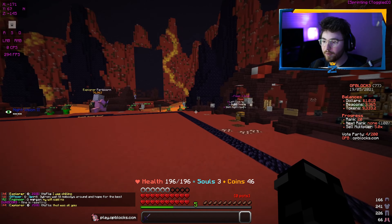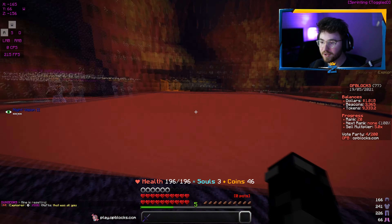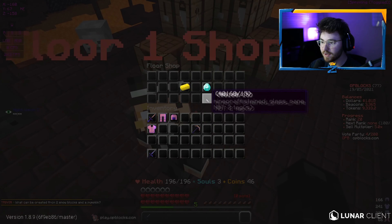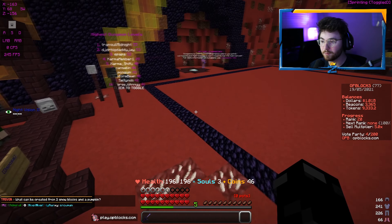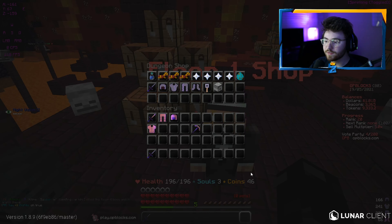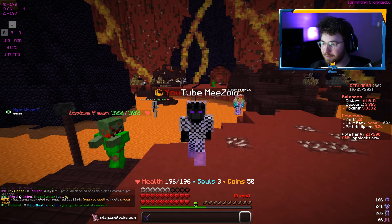The last challenge on floor one is to deal 5000 total accumulated damage to the mutant zombie, which I think is like a boss. I don't know when that spawns, so I guess we'll wait. Bosses spawn in the dungeons every 30 minutes, but it chooses a random floor, so there's a good chance it won't be floor one. The way to force a boss spawn is to buy keys for 10 coins and roll for a mutant zombie egg. You can also just buy the zombie egg for 50 coins directly and we're pretty close to that.